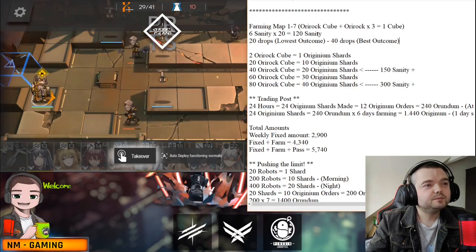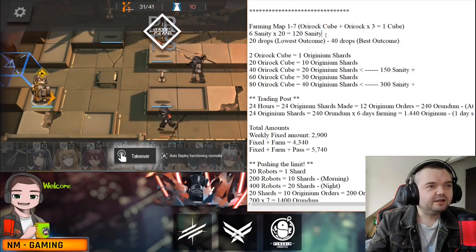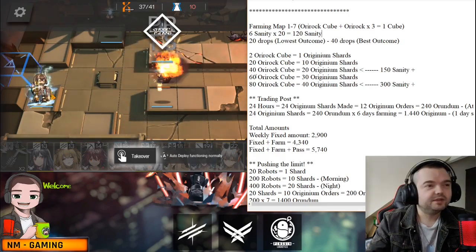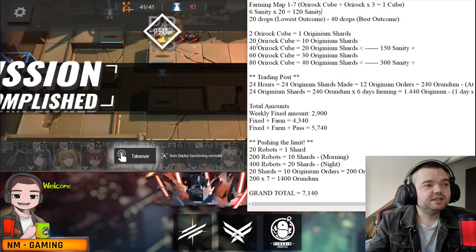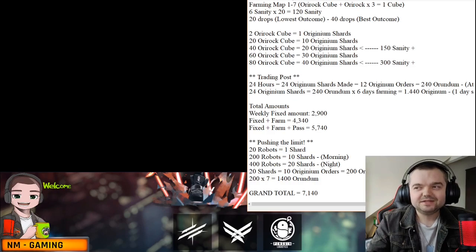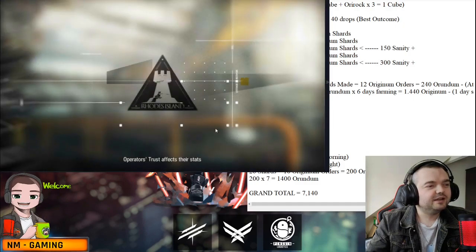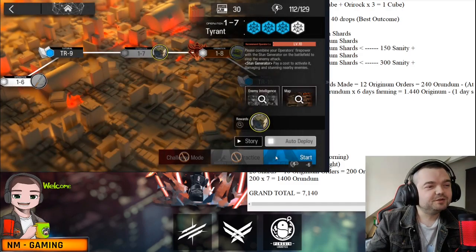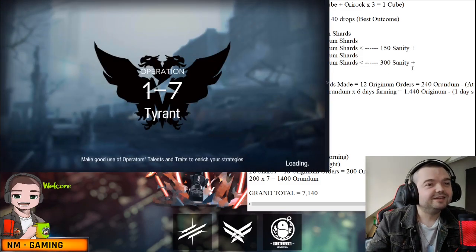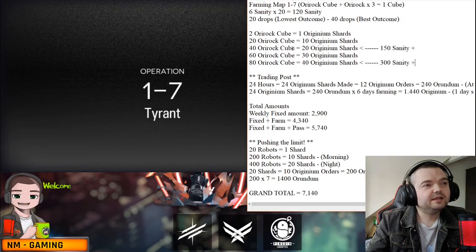Six sanity times 20 runs equals 120 sanity — that's basically your daily amount in the morning, then you can do that again at night. Twenty drops is the lowest outcome if you only get one cube every single time; if that actually happens you're absolutely unlucky. I'm still waiting for the two-cube drop to show up on this video — it's going to happen.